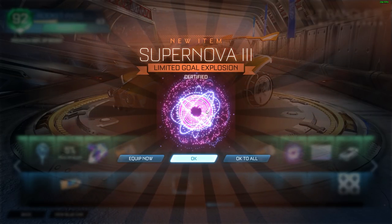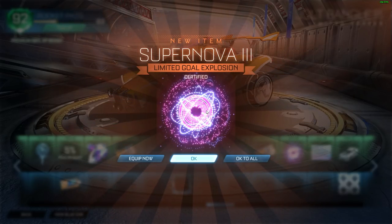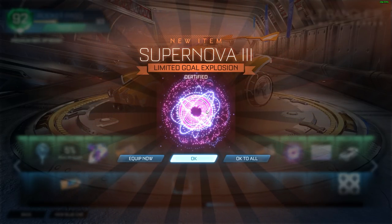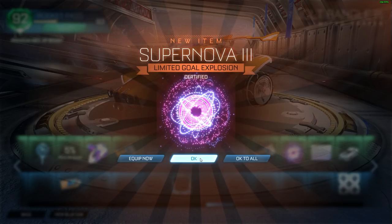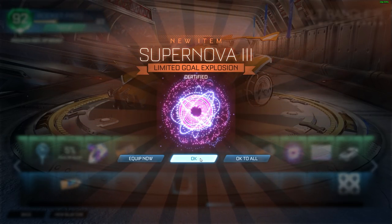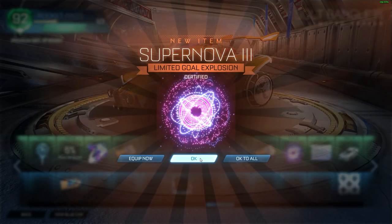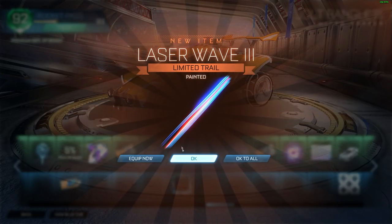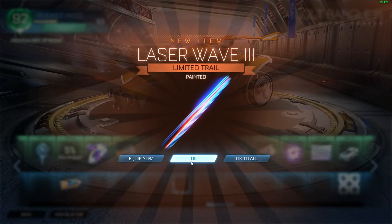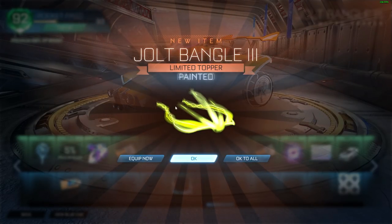Okay, so there's probably around 20 items left I can click okay to right now. So basically, hey what's up guys, welcome to my crate opening. I'm going to keep clicking okay on these and we'll see what I get as we go on. Got a painted Laser Wave trail — I don't know what color it's painted, can't tell. Certified Supernova. Give me a painted one.